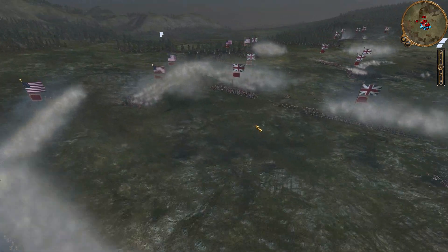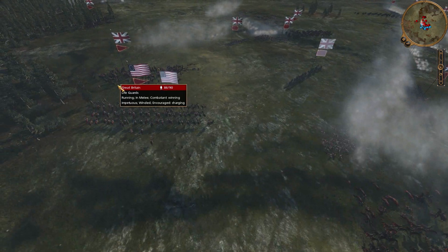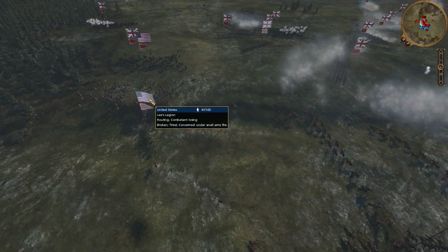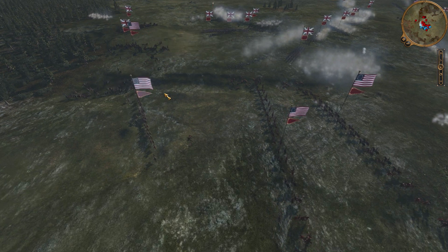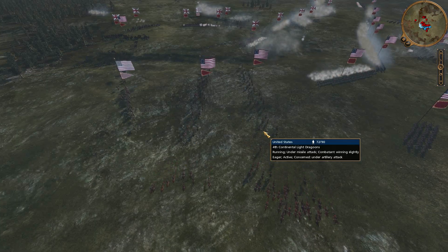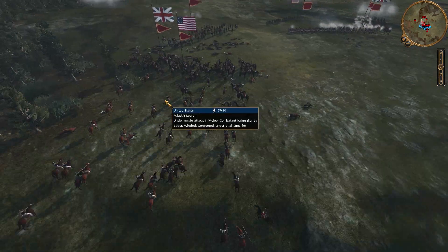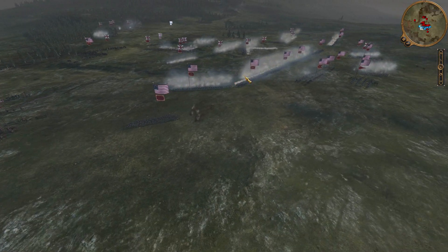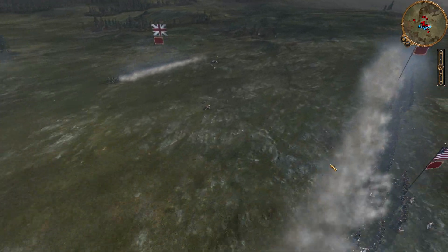Now let's have a look at the left flank. Here we have engaged cavalry, but unfortunately our strength is not enough to overwhelm them, and they are bringing reinforcements because one of our units is already routing. So we can retreat with everything, but this is very unfortunate because while I was focusing on this side, that situation on the left side happened.